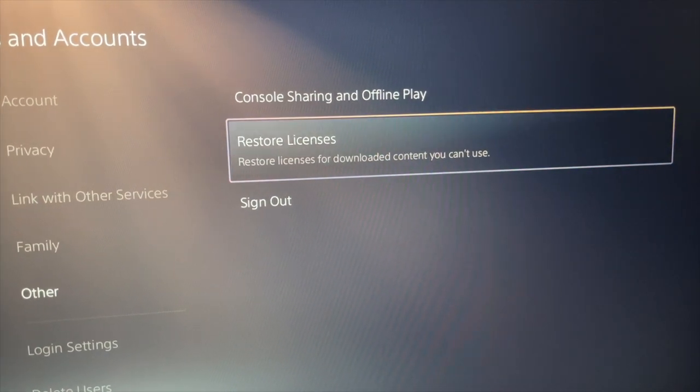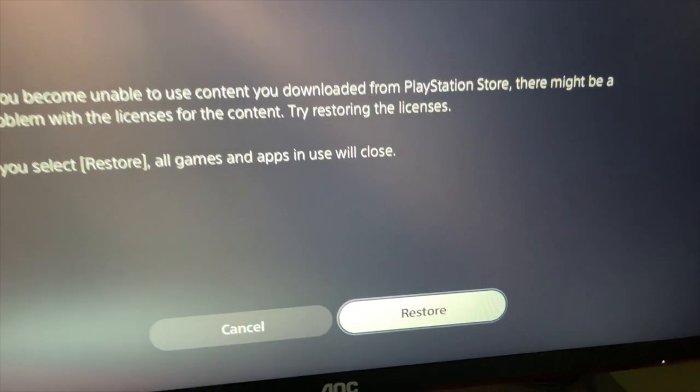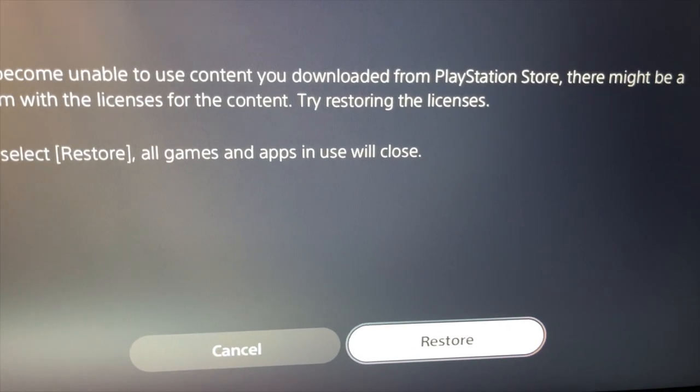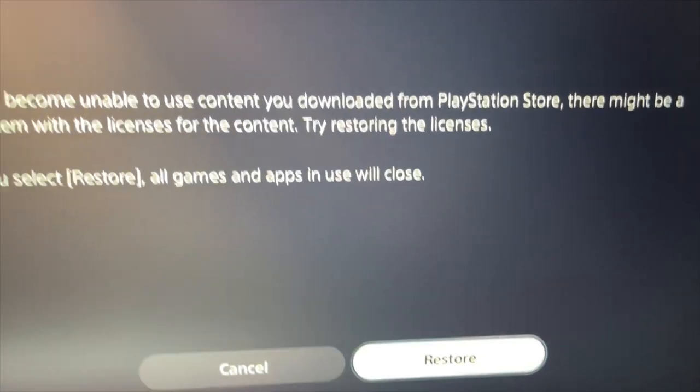Then you're gonna press Restore Licenses and then press Restore. I already got the rewards, so if you don't have them yet, press Restore and that should do it.